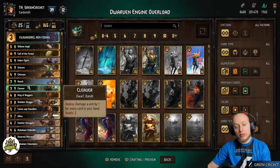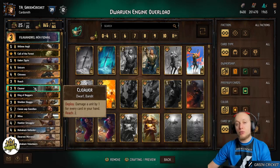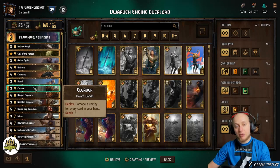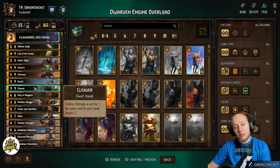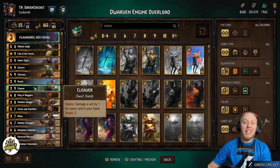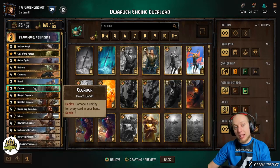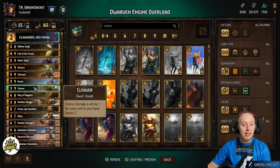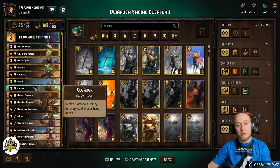Cleaver is another removal tool. Especially at the start of the game, use it to delay the enemy's setup or to get rid of a big engine. Cleaver damages units by 1 for every card in your hand, so the earlier you play him the more value you get. Don't keep him in hand longer than after playing 4-5 cards, because his value will really diminish — try to use him early.